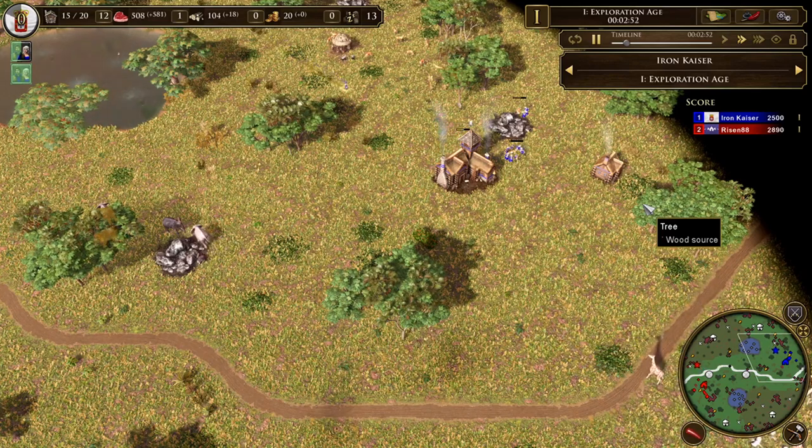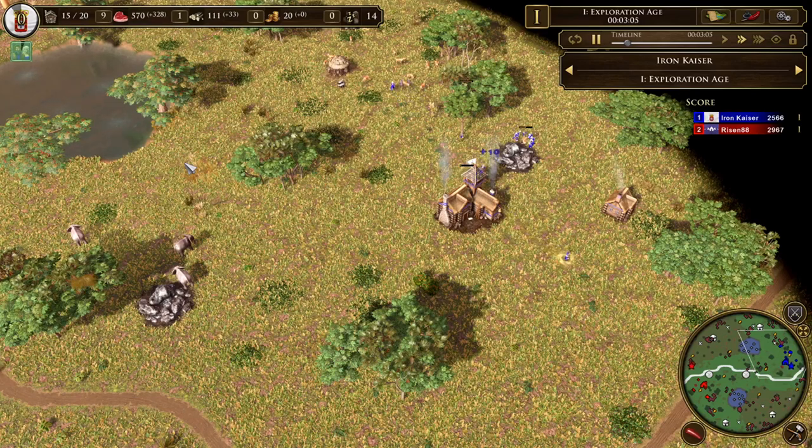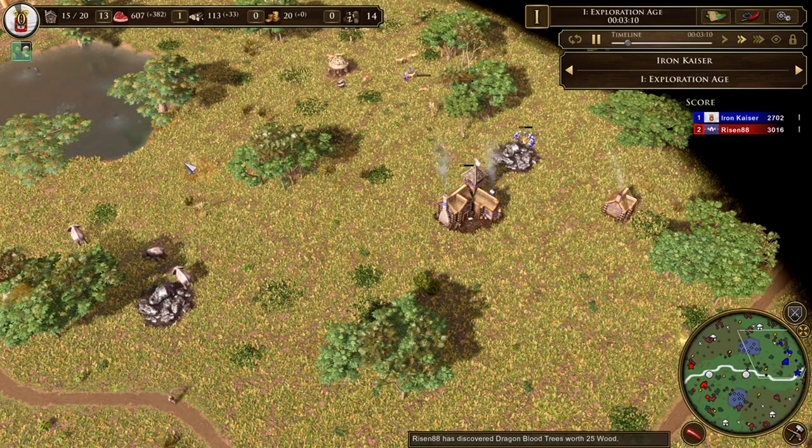Knowing how to do an eco boom off of multiple town centers is built right into the experienced AoE2 player's wheelhouse. We are very familiar with that and we know how it works. Getting a second town center in Age II almost feels like cheating. It feels natural to the AoE2 player — it's like the Cuman bonus, except it's free. You don't need to spend any villagers building that second TC.